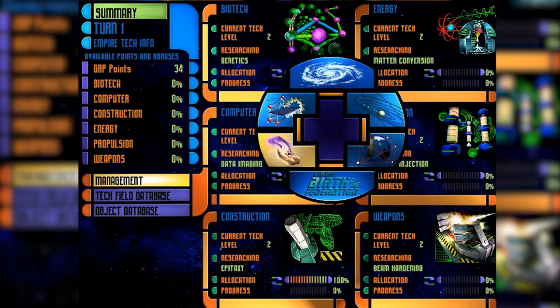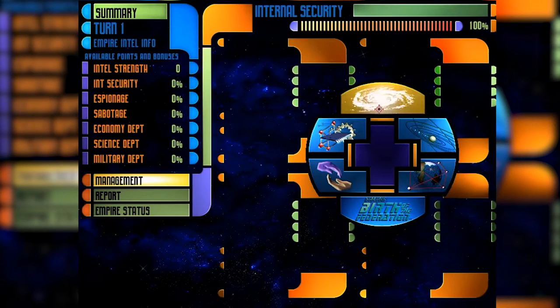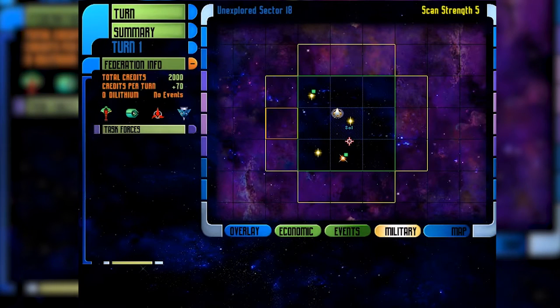We have no diplomacy yet — we haven't met anybody else, so we don't have any espionage. We can ignore that and continue. That's all there is for turn 1, so let's go.